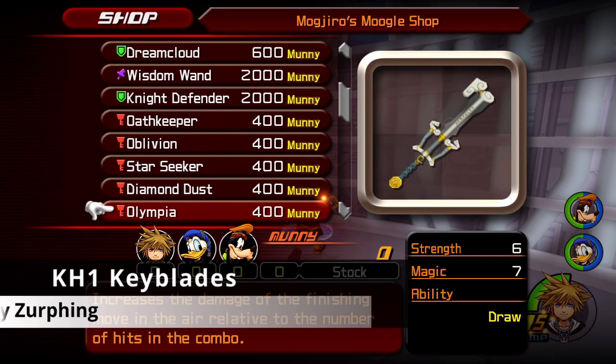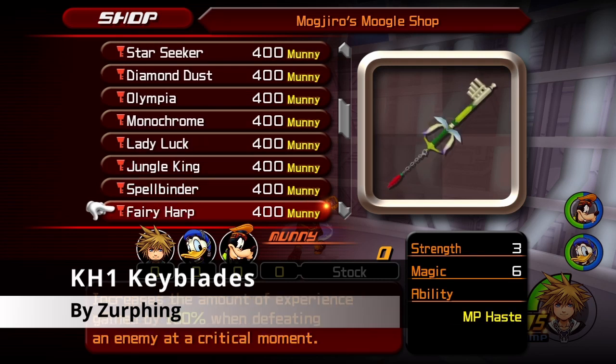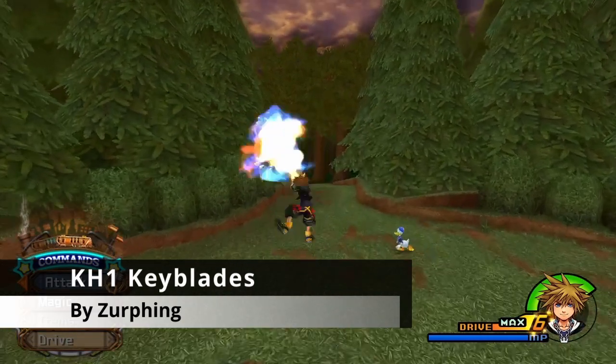Number 7 is KH1 Keyblades by Zerfing. This mod replaces the Keyblades in the game with Keyblades from Kingdom Hearts 1. Their effects and trails can also be ported.